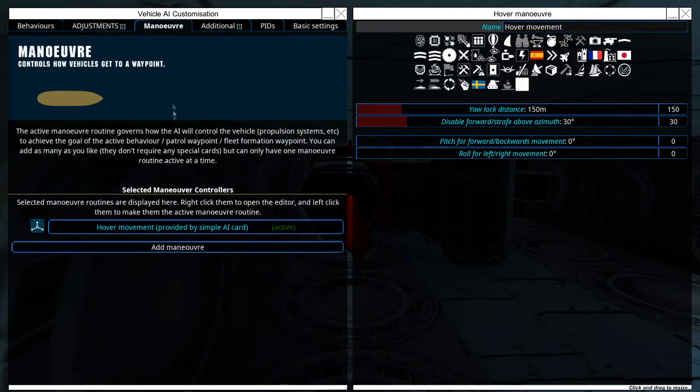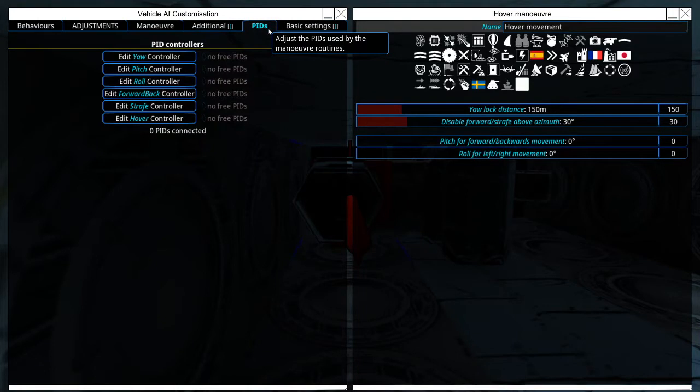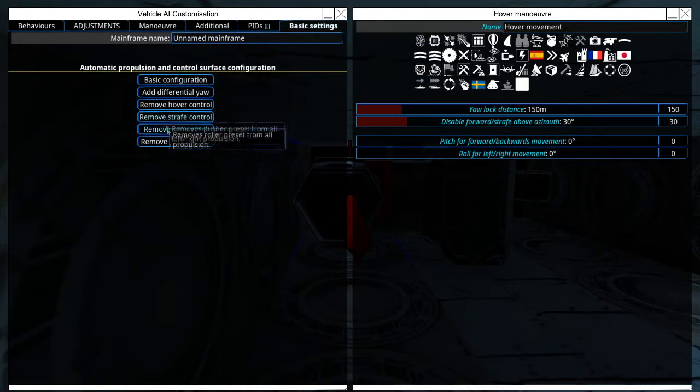Next, under the maneuver tab, these settings I do not believe are very important. We don't have anything under additional, we don't have any PID control, and we don't have any of this control as well.